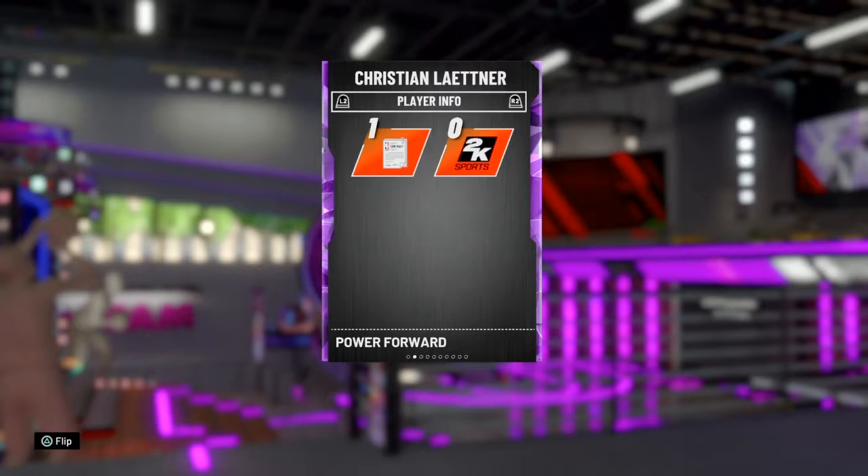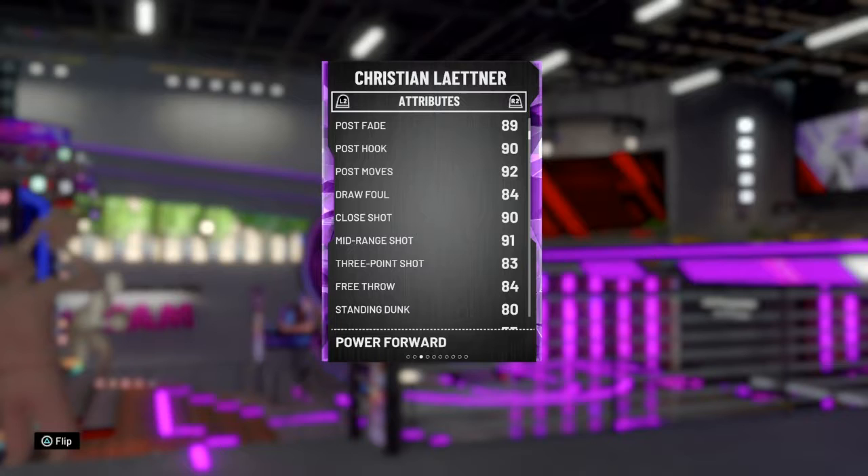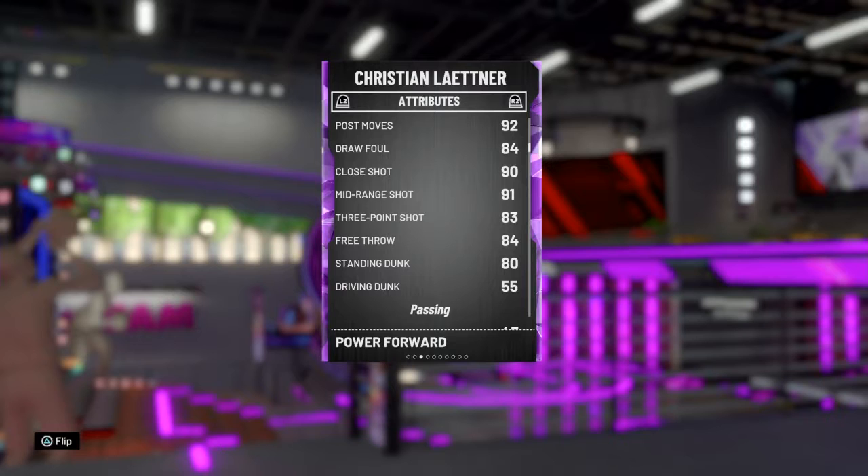His shooting isn't bad. Driving layup is a 74, but it definitely feels much better. Post fade is really good. Post hook is pretty good. Post moves is really good. Drop foul is an 84. Close shot is a 90. Mid-range shot is a 91. Three-point shot is an 83, which is really good for a power forward, especially early in the year. Free throw is 84.